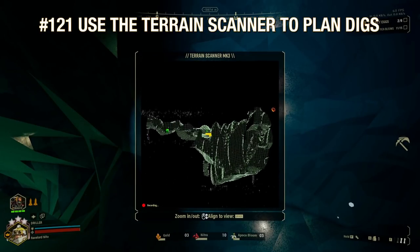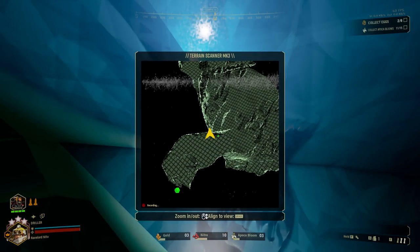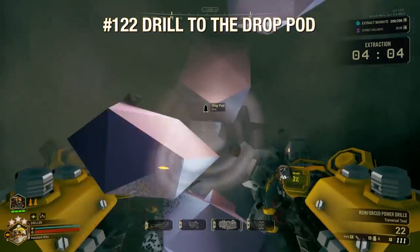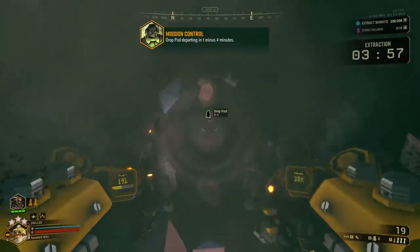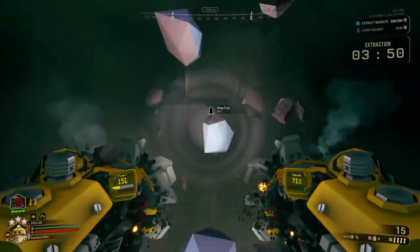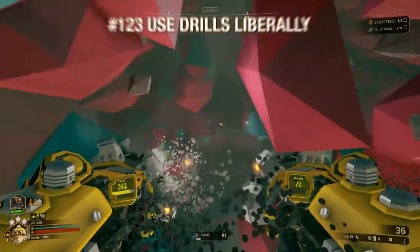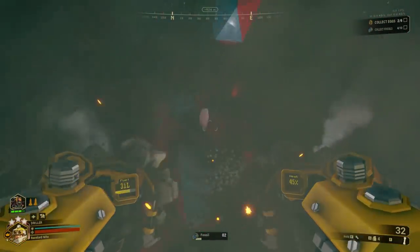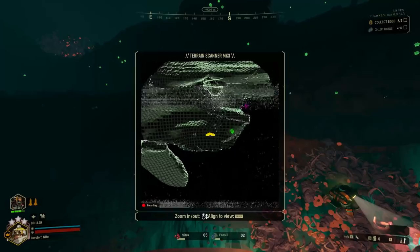As Driller, the terrain scanner is your best friend — even more so than for other classes. Use it to find the most optimal path through the map before you drill and to check if your tunnel is headed in the right direction during a dig. It's your job to get everyone back to the drop pod sometimes — when strapped for time, the driller's job is to tunnel towards the escape pod while the team follows behind. You can make it to the pod with a full tank of ammo in most cases. Anytime you drill a tunnel for your team, ping the entrance so teammates can follow you. Try to use your drills more often — the amount of things you can do with them and the ways you can open up for your team are well worth using the fuel.